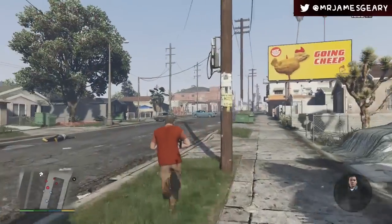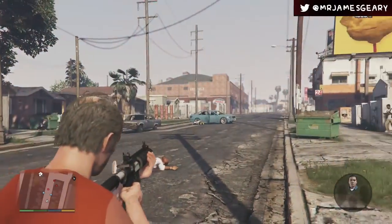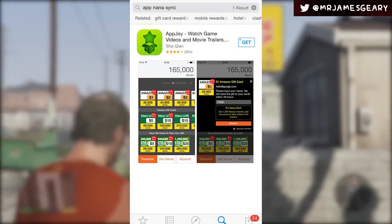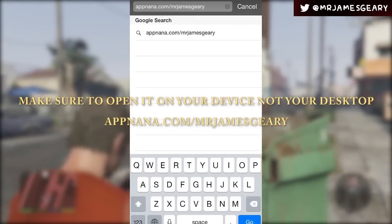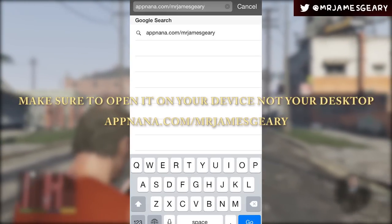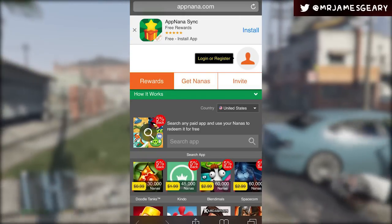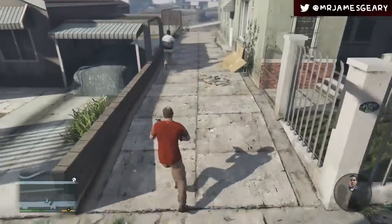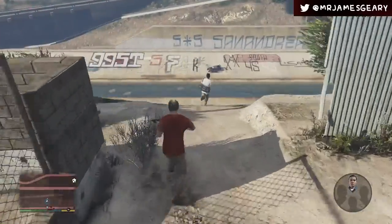It's as simple as going to AppNana.com/MrJamesGeary on your iOS device. By signing up with that link, you get extra points, which translates into faster money and shark cards quicker. I contacted them and they gave me a special link. You can also search AppNana in the Google Play Store to get it on your Android phone, device, or tablet of any operating system, and get to earning your shark points. You will get extra nanas for registering with the link.